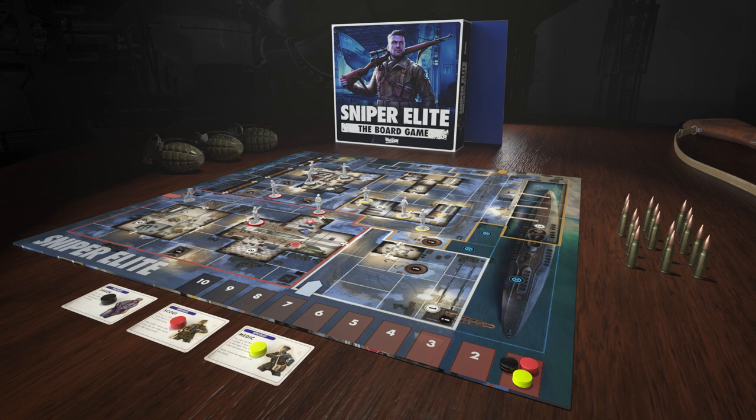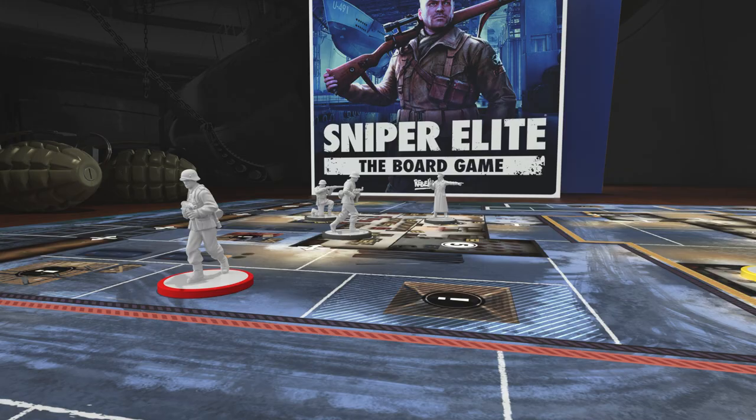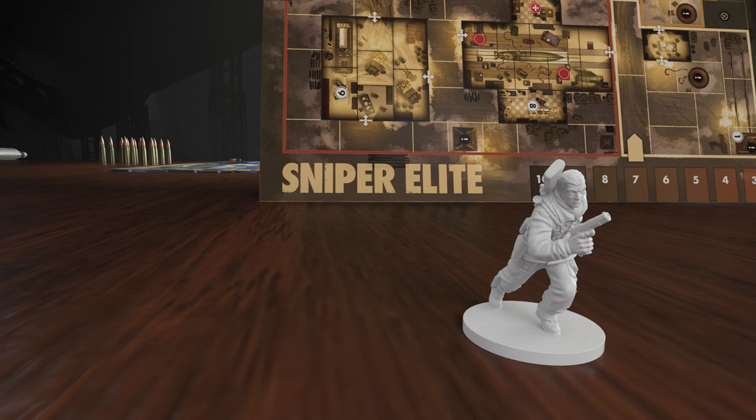Based on the award-winning video game series, Sniper Elite is a stealth action board game of pushing your luck and predicting your enemy. Up to three players will team up to defend their base and hunt the sniper down. One player stands alone as Allied sniper Carl Fairburn, secretly moving behind enemy lines.